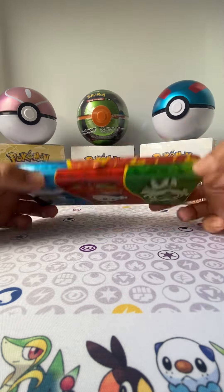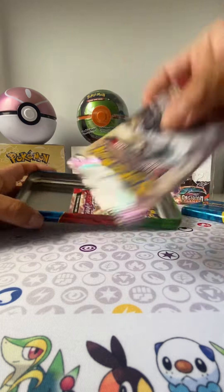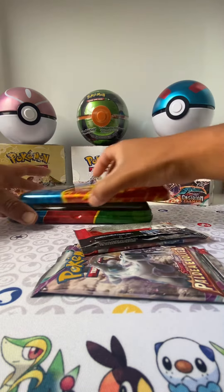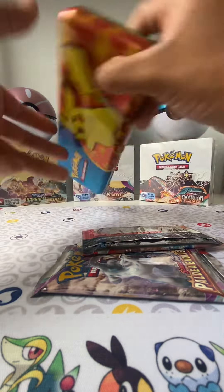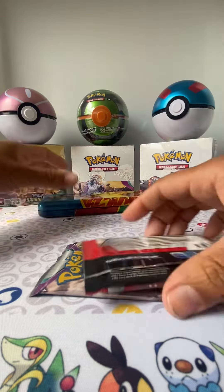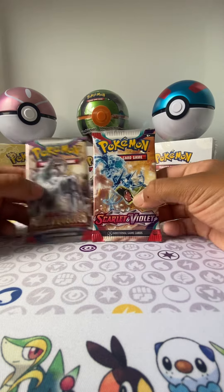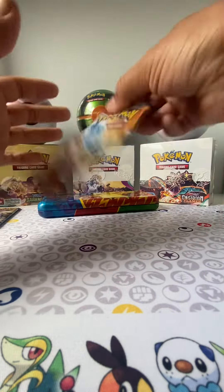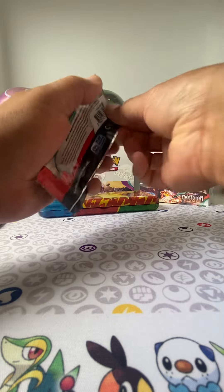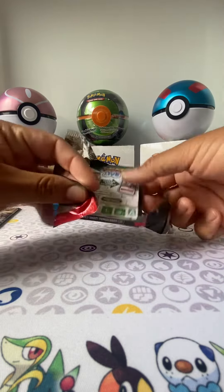Super quick video today, wasn't too expensive — I think this one was like $12. So we have just the two packs: Pikachu on the front, the three starters on the back, and two packs — Paldea Evolved and Scarlet Violet. Let's start with this one first. It's a cool little pencil box you can get for your kid, or keep for yourself.